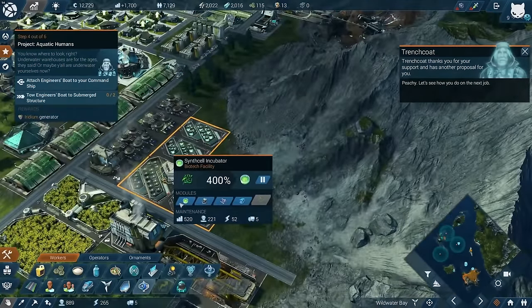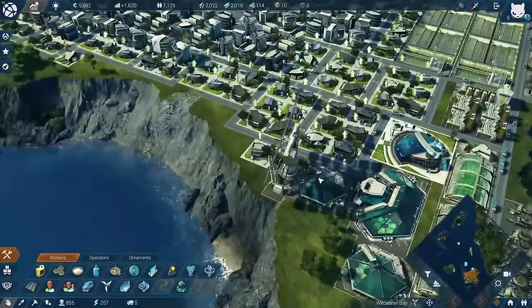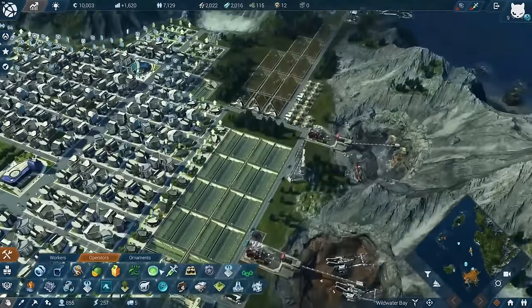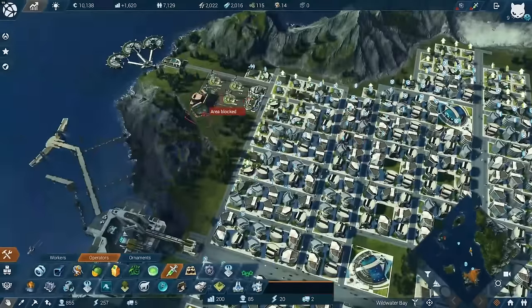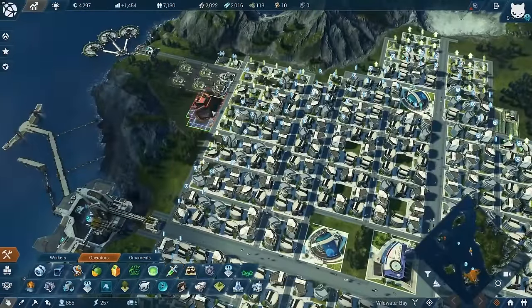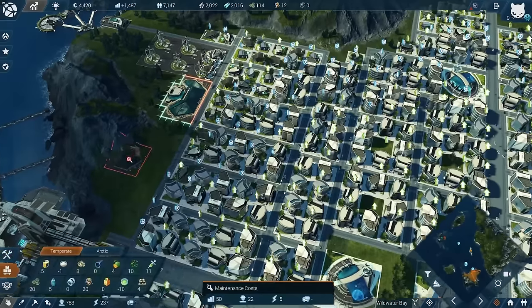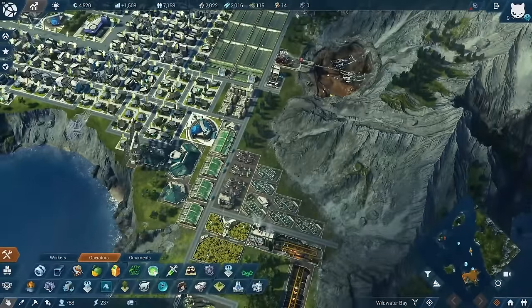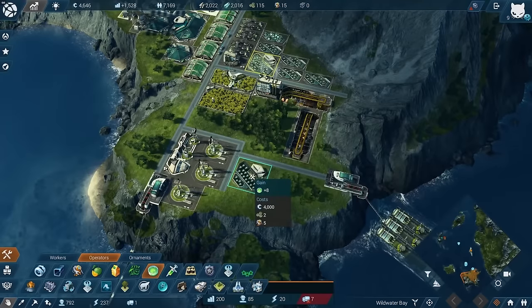There we can have one more module, then this one is full. With that we can now have another rejuvenator factory - probably somewhere in this area. Let's have it here because we can have more modules attached to it. We have 11 rejuvenators now - a surplus. It's tight, but I'm seeing the light at the end.